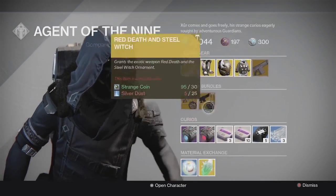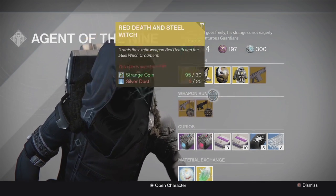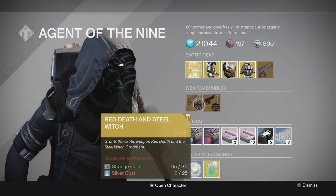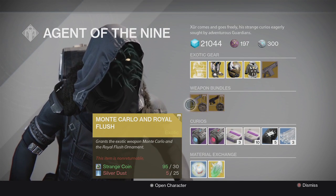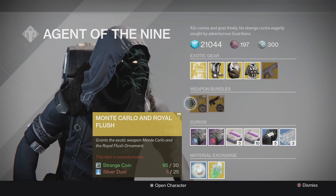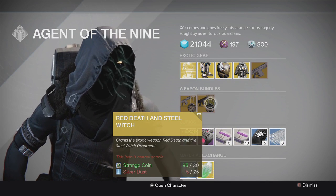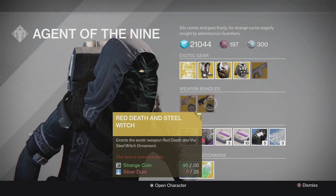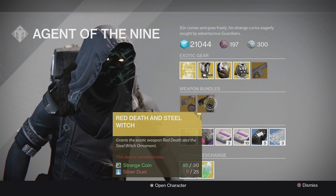If you want the Monte Carlo with the Royal Flush ornament, you can pick that up here too — it gives it a really nice crispy look. Then we also have the Red Death with the Steel Witch ornament. The ornament is all right, but the Red Death itself is a really good weapon. If you don't have it, consider picking it up.